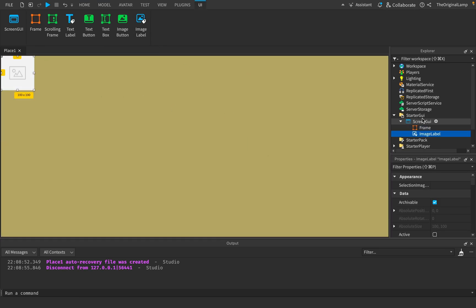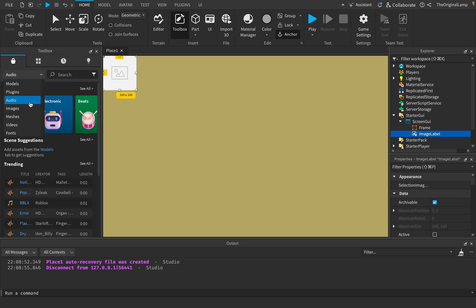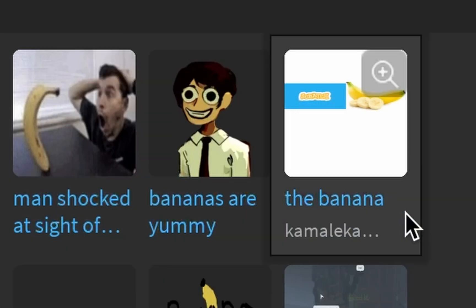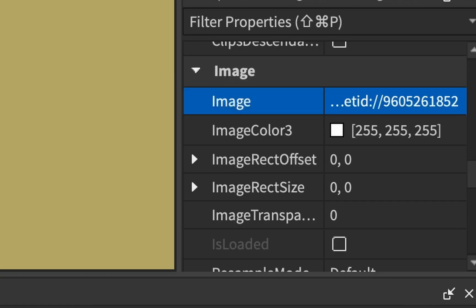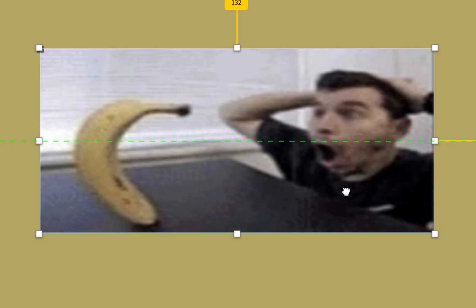Then we just need to add an image in the middle. We can get that image by going to Toolbox, going to Images, and just searching something like 'banana man shocked.' There's the image — amazing, beautiful. We've got to scale that obviously, so let's set the size to like 0.5.